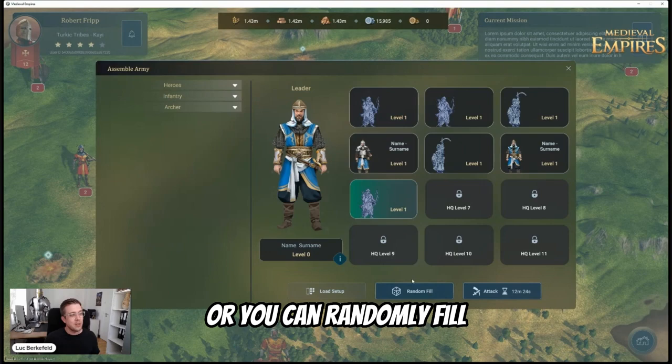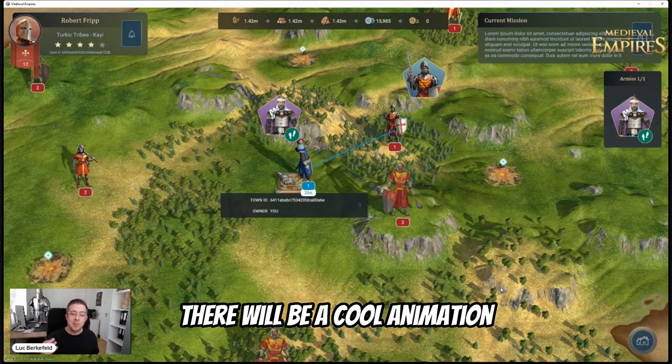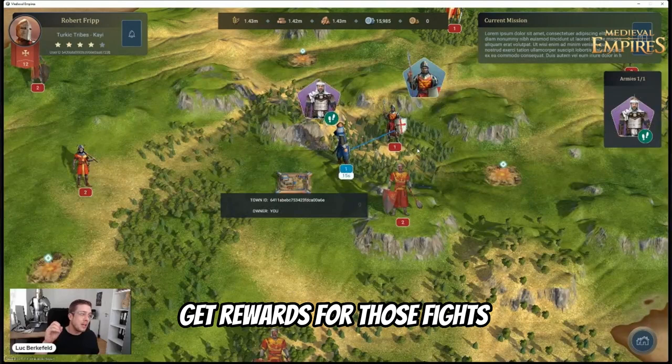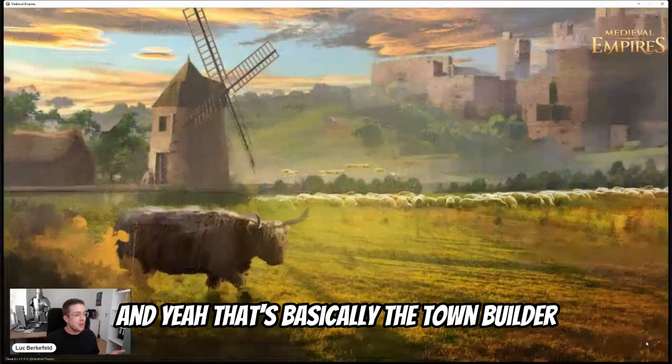That visual will of course change. There will be a cool animation which we're working on currently. You see that the time goes down and then you get a battle report afterwards, and you get rewards for those fights. That's basically the town builder — we will have the Crusader Town and the Kahi Town, which already looks really nice.